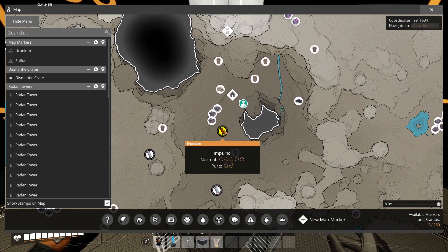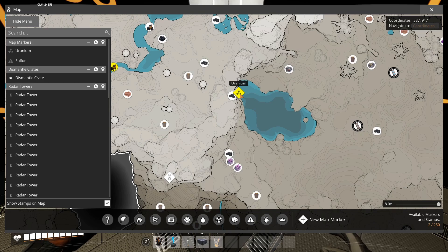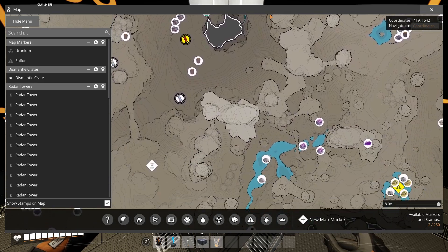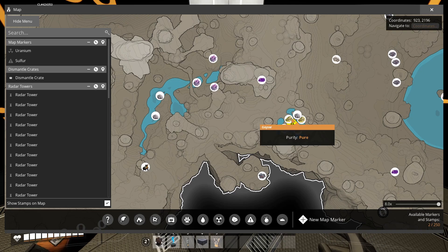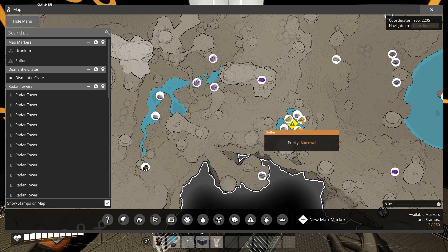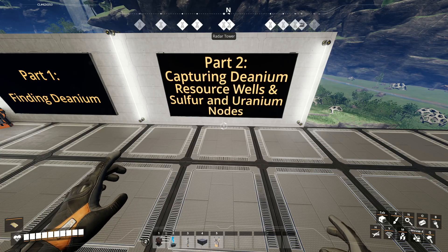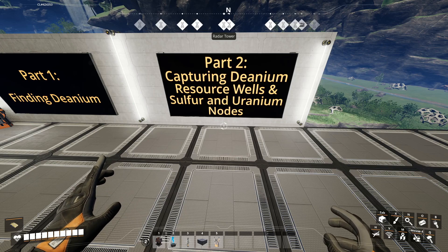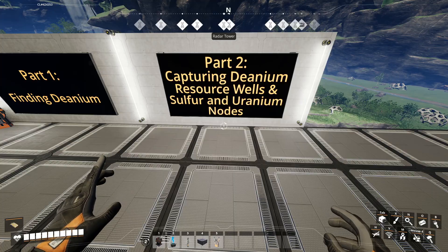The reason I picked this location compared to all the other locations is that not too far away is the uranium, and in the south-east part we have sulfur which we need lots of. For part two we're going to capture the Denorium resource wells and the sulfur and uranium nodes. Let's get right to it.